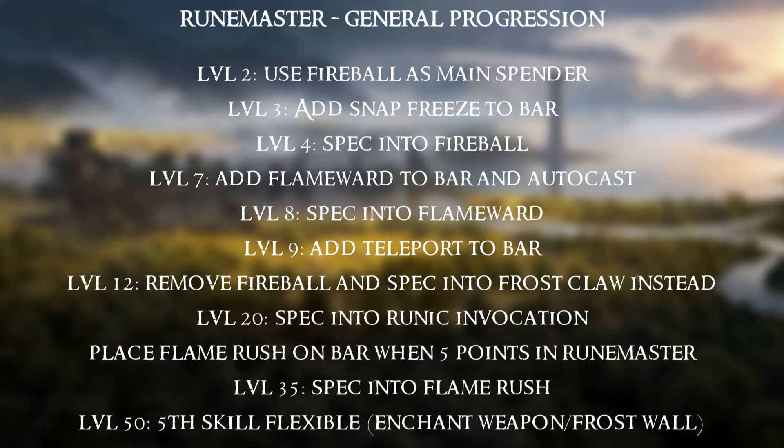The one skill change we have is at level 12: remove fireball and spec into frost claw instead — later in the video I'll break down how to spec into that skill. At level 20 you'll specialise into runic invocation. When you have 5 points into Runemaster, place flame rush on your bar and drop teleport. At level 35 spec into flame rush. For the 5th skill slot at level 50, it's down to you — options like enchant weapon or frost can work, but none are locked in.